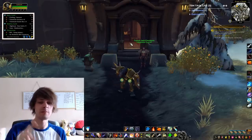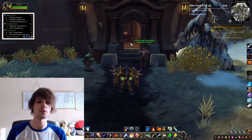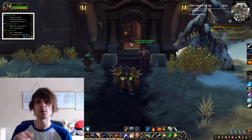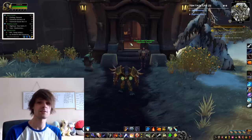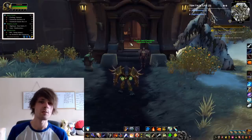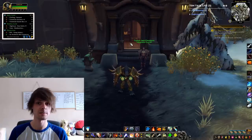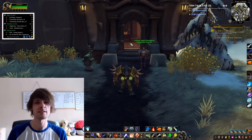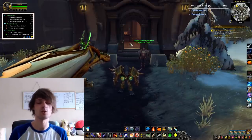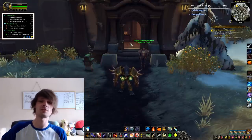To summarize: if you want to make a lot of gold with alchemy, you need three key things. Number one: craft rank 3 flasks and potions. Number two: factor in the Silas proc and have the Silas sphere of transmutation. Number three: preparation - be fully stocked before raid nights. The peak selling window is roughly five to eight o'clock in the afternoon. That's it for today - have an awesome rest of the day and I'll see you tomorrow.